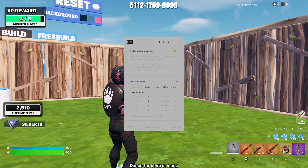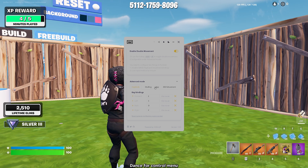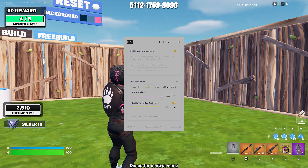Here you put in your WASD — or like I have ESDF. If you want me to show you my key binds and explain them, leave a comment and I'll make a video on it. Set these two values to 100% and then you have the app — you can turn it on and off with the default setup.